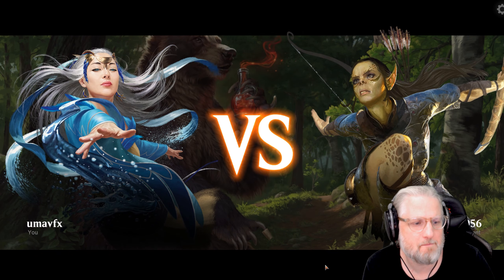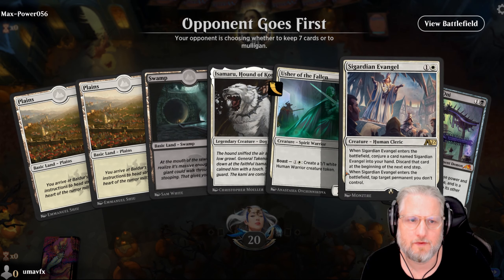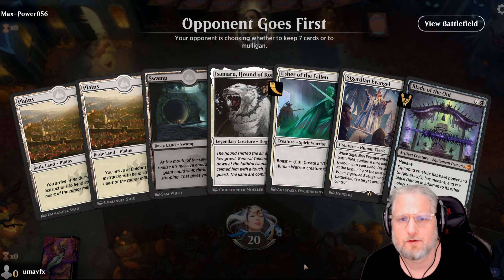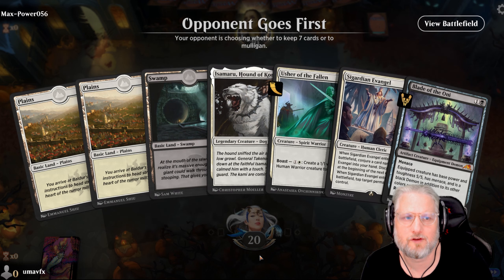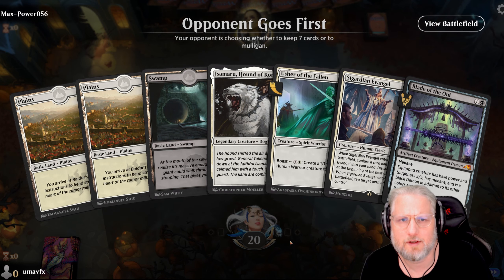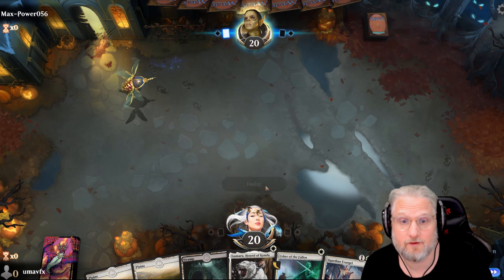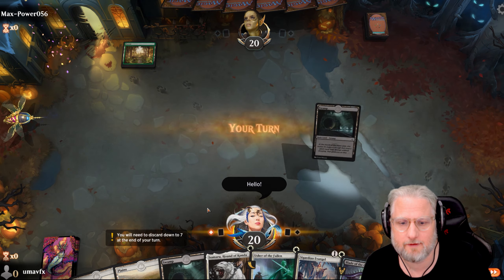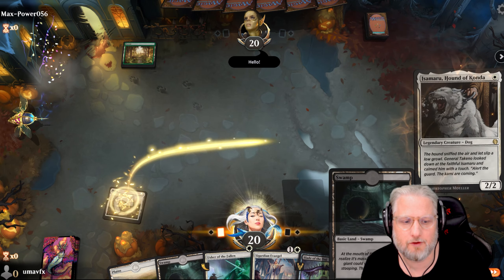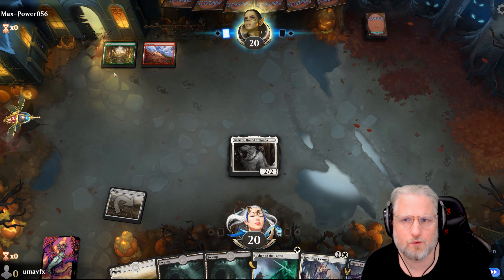Alright we have a new opponent - Max Power 056, let's go! This hand feels way better. We're gonna go one-drop into Evangel, or maybe the menace guy first. Yeah, why not! This is a fantastic hand - one drop into two drop into double spell next turn. This hand is vicious if opponent comes slow from the gate. We are gonna do a number to him. Going menace - red, that's good!